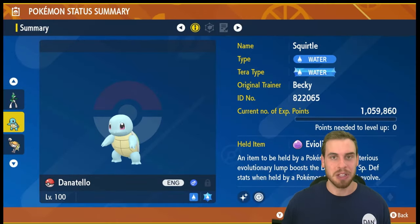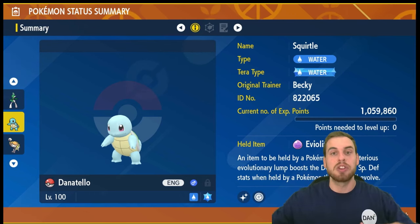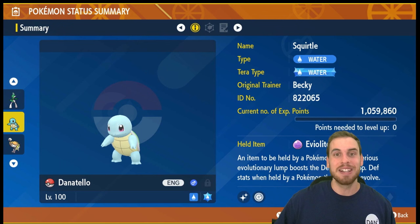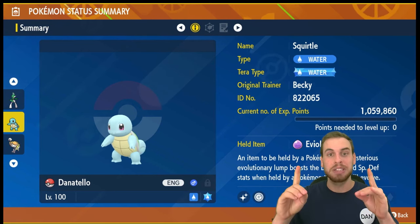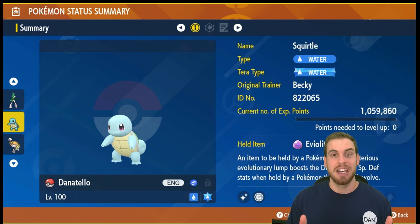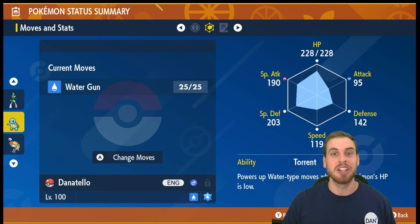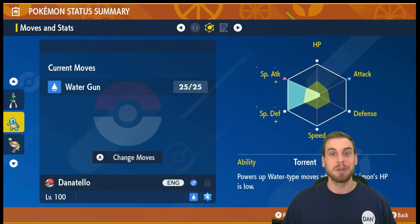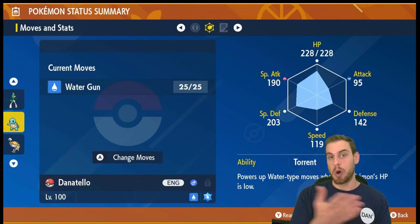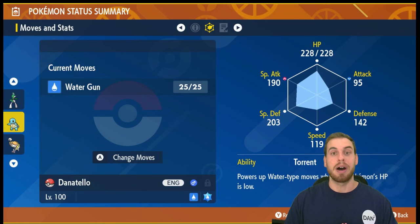This build is super simple. To add to the degree of difficulty, I added the rule that Squirtle can only use one move, and that move is Water Gun. We gave Squirtle a Tera type of Water to power up Water Gun, it uses the Eviolite held item to increase its bulk. Quick thank you to Danimal High Council member Squared Steve-O for the shiny Squirtle Danatello — looks excellent. This build has max Special Attack EVs, max Special Defense EVs, and the final four in HP.